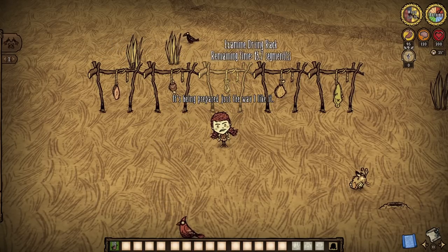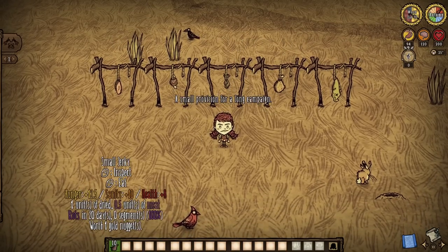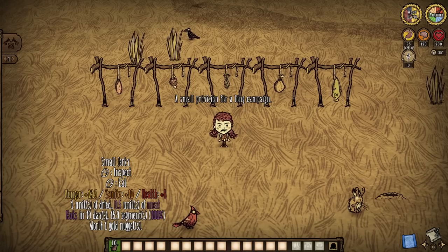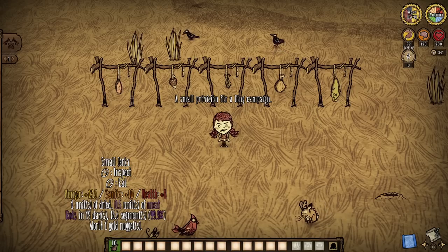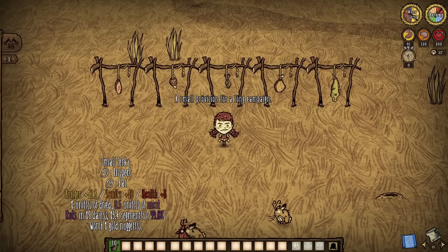All small meats, morsels, frog legs, and even eels will all dry into small jerky in one day no matter what. Small jerky offers 8 health, 12.5 hunger, and 10 sanity, however it will still spoil in that same 20 days — a whopping 40 if you put them in a fridge.